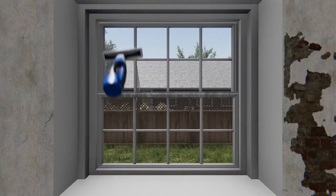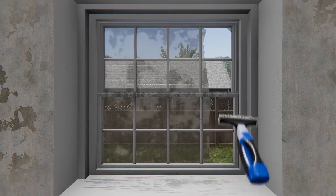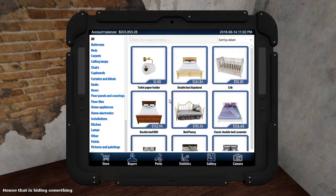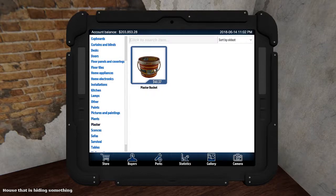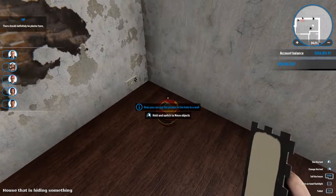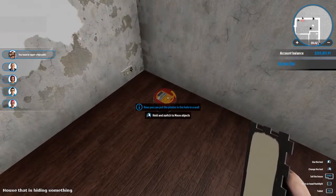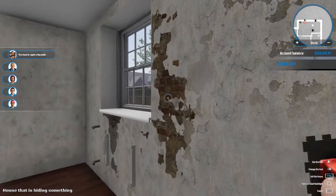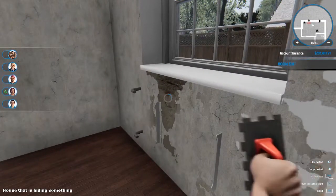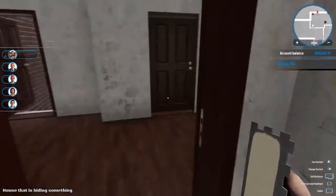I picked this house for the playthrough because there's actually plastering that needs to be done, and all of the playthroughs I've watched other people playing have not done any plastering. So let's buy some plaster. If only it was so easy to plaster something that quickly - that would be amazing. Unfortunately they'll actually tell you when you've repaired all of the walls. I think I have a few more than just that one room.